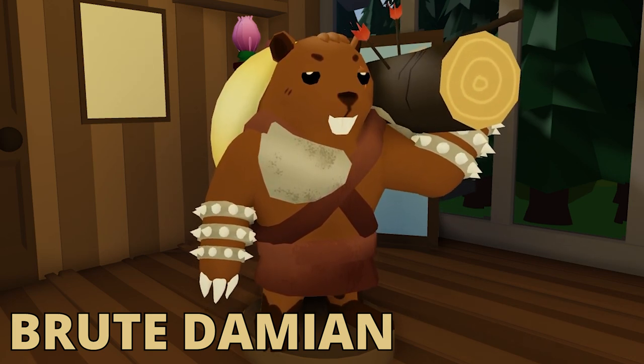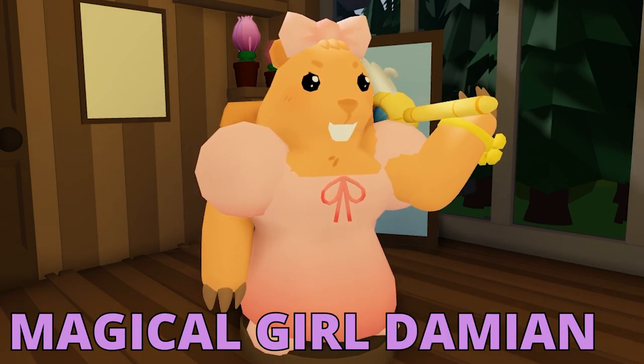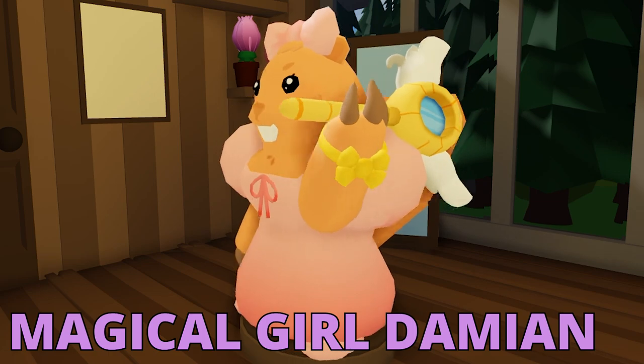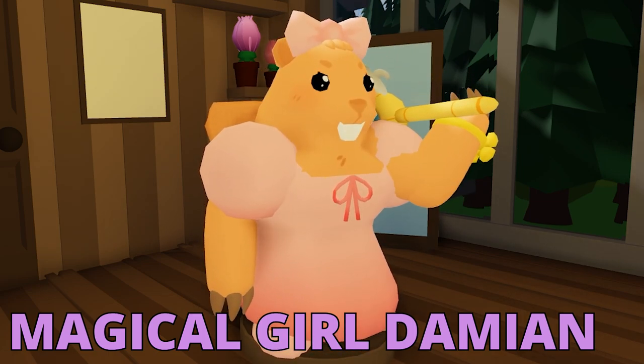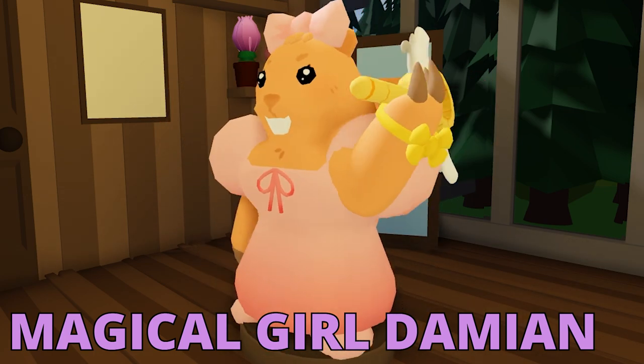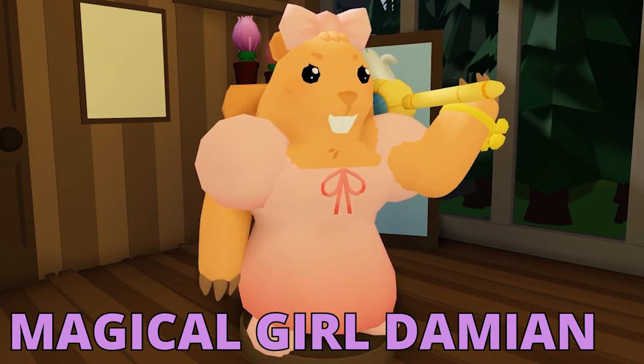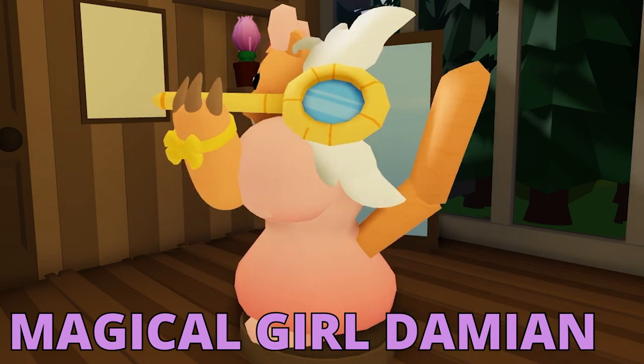The exotic skin for Damien is Magical Girl Damien. This skin is either a hit or miss — some people love it, some people hate it, and not many feel neutral about it. I actually really like it; it has a custom attack animation which is cool. It's not the best skin in the game and I probably prefer Brood Damien, but it's still really cute.